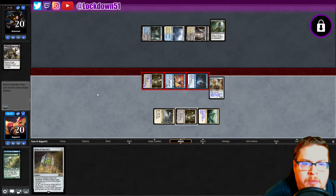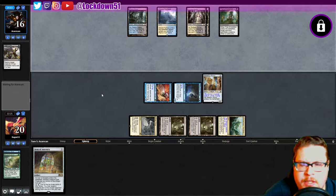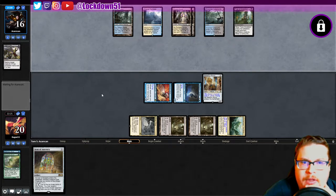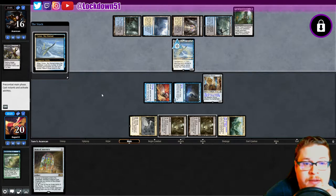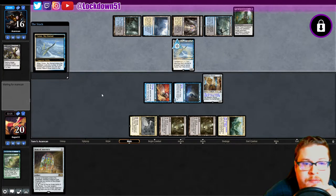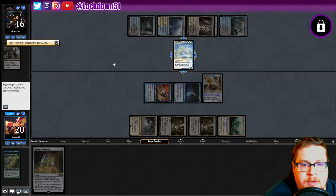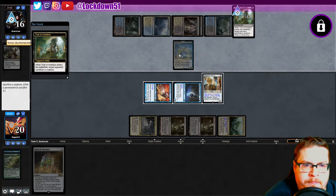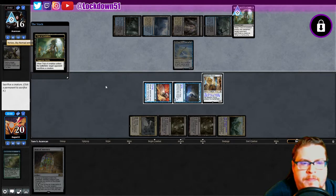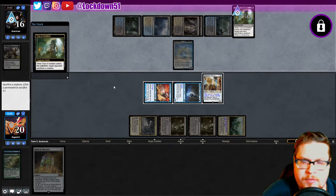We can start getting in for a little bit. Not bad, not bad — they got four cards in hand. Lots of mana, that's a lot of mana. Yorian — okay, you have to bounce stuff right? And then it'll come back. I gotta sack a creature, interesting move. So who do I want to sack? I don't really want to sack anything.